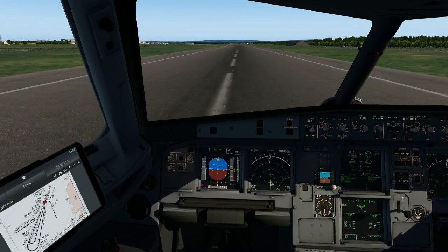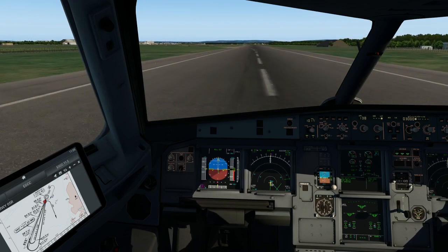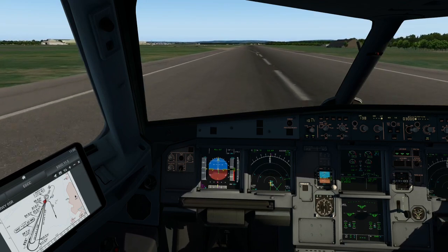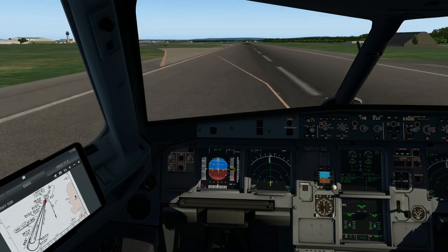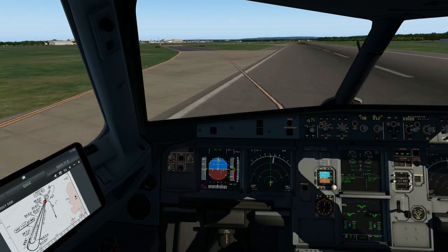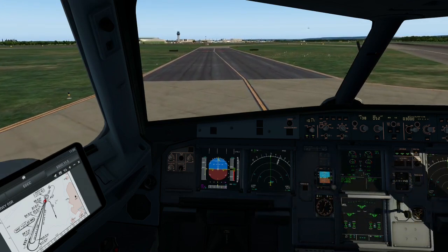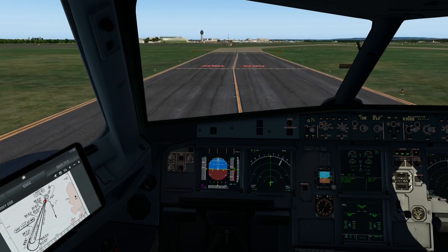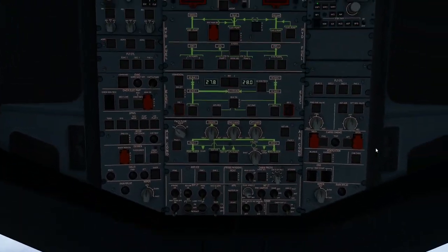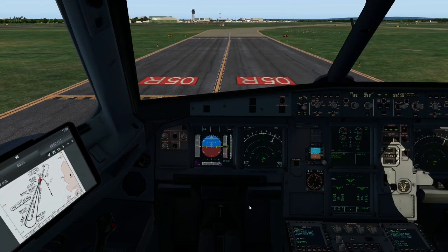We can start manually braking but we are coming up to the taxi point. We can start retracting all our flaps now. We're just using the manual brakes to move in. Once you get to the line off the runway there are a few things to do — if you're using any ATC you might be looking for where you're taxiing. Go to the overhead panel: turn off your landing lights, your strobe light comes off, turn on your taxi lights again, and then we're going to start making our taxi.